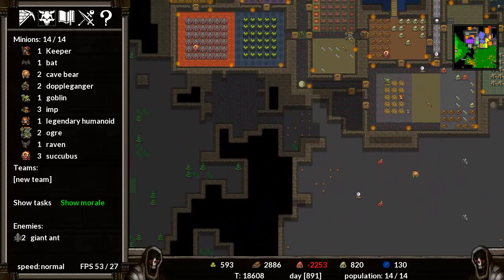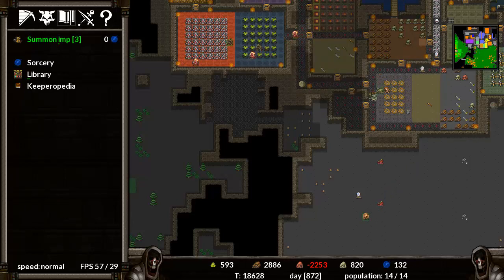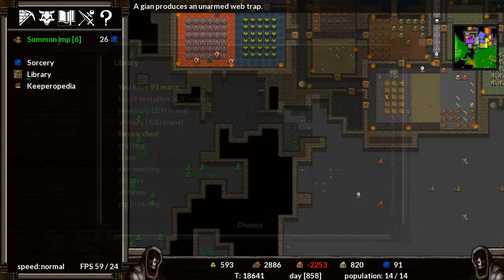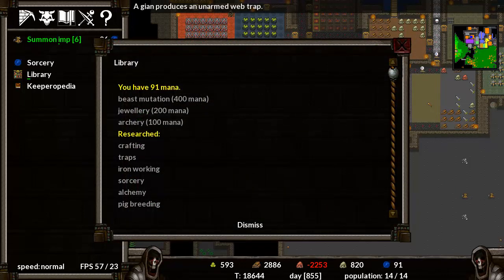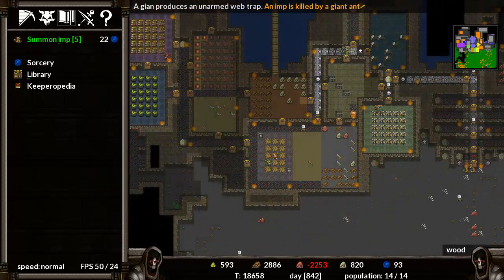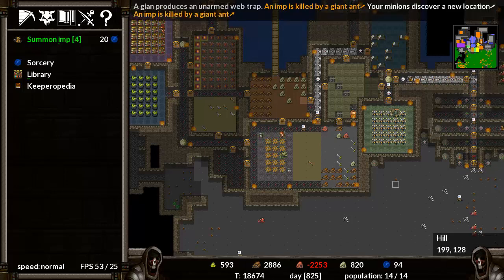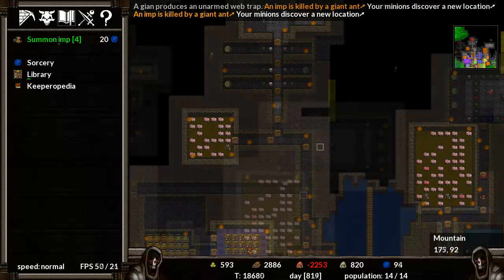Let's see what we've got left — back down to three imps. So I need to go to sorcery, go to summon imp, back to six. 91 mana — not enough to get anything. Get archery in a bit and then jewellery — that'll be nice. Now we've got loads of wood, a reasonable bit of granite. It's iron that we need lots of.